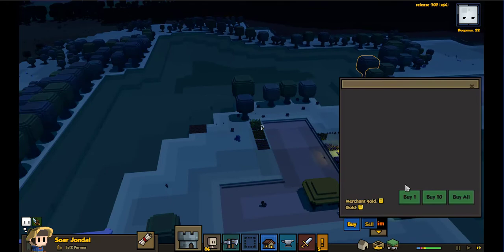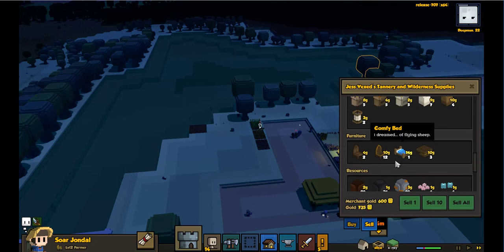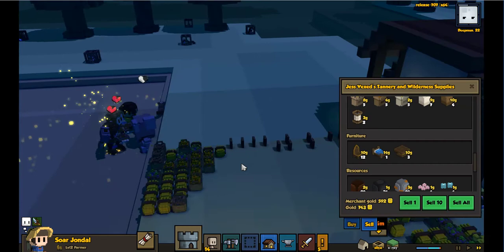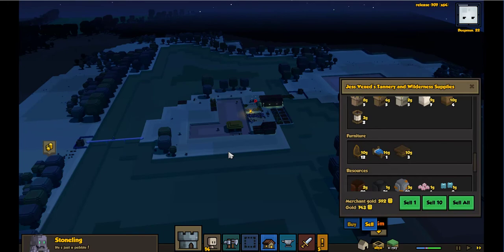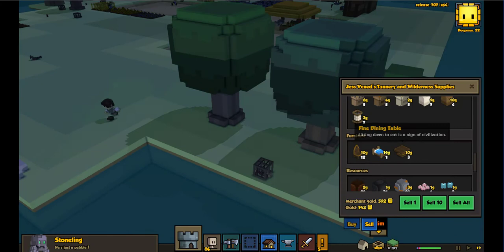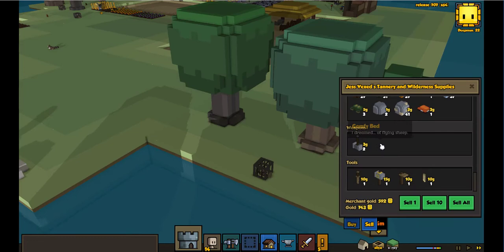The Rugged Survivalist has shown up with some more goodies for us to buy. We don't have a lot of leather. We'll sell off some stuff. Oh — the stone thing is being attacked! Stoning is attacked, didn't even see that coming. Selling things we don't need. Any other things we can sell off? The Blacksmith's hammer looks like an epic weapon, but it's so not.